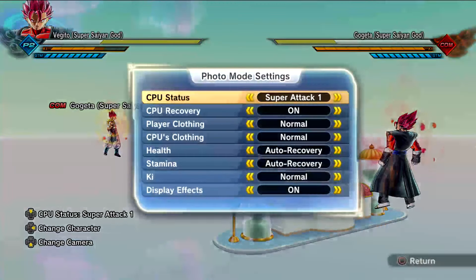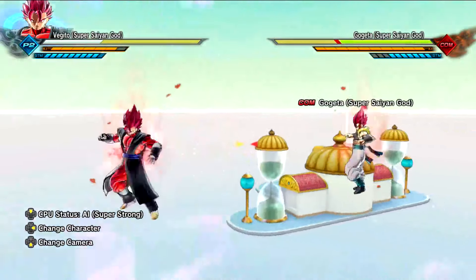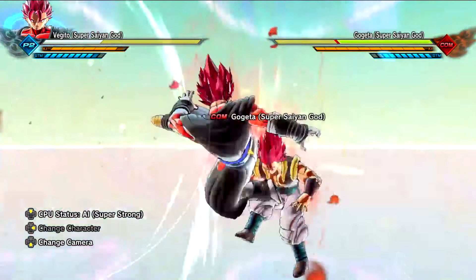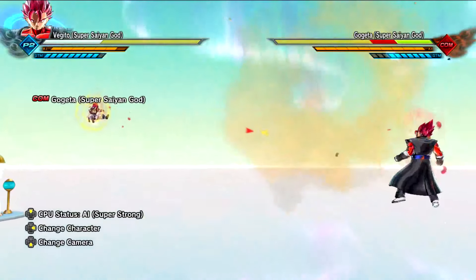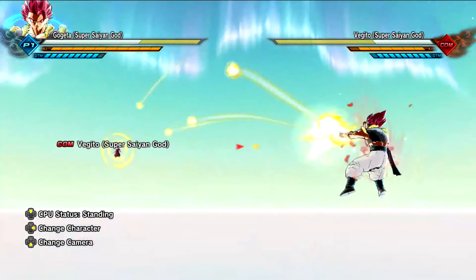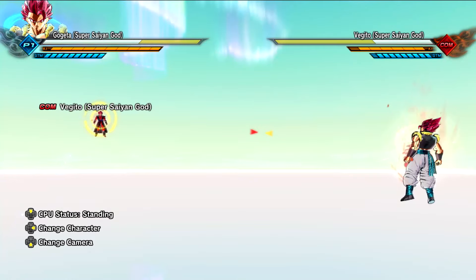I'll just put it on super strong and mess around with it for a little bit. Super strong — very nice. What's their charge key blast real quick? Vegito has the power one, Gogeta has the rush. I honestly like the rush better now since they buffed it.